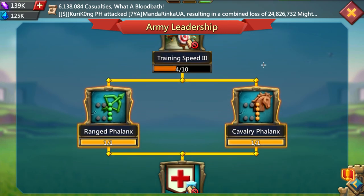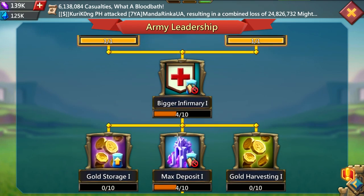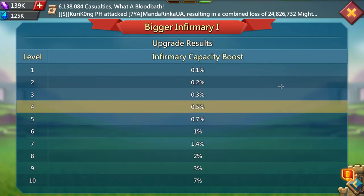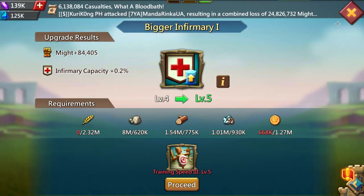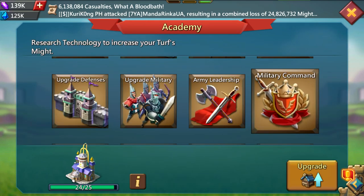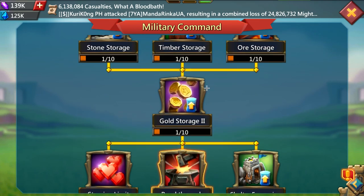For army leadership, you honestly shouldn't do much — just unlock the cavalry failings and range failings. I did extra research hoping for more infirmary space, but getting it to level 5 and then level 10 costs a lot of might for absolutely no gain. For military command, do the medium research for breakthrough — all previous researches to level 1 — and then unlock the breakthrough.